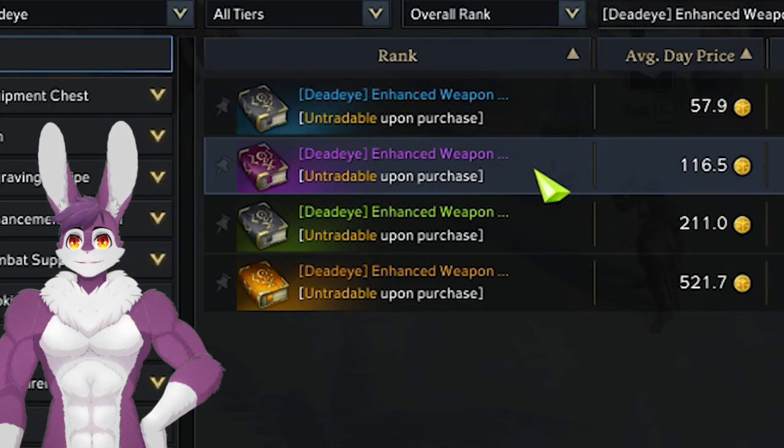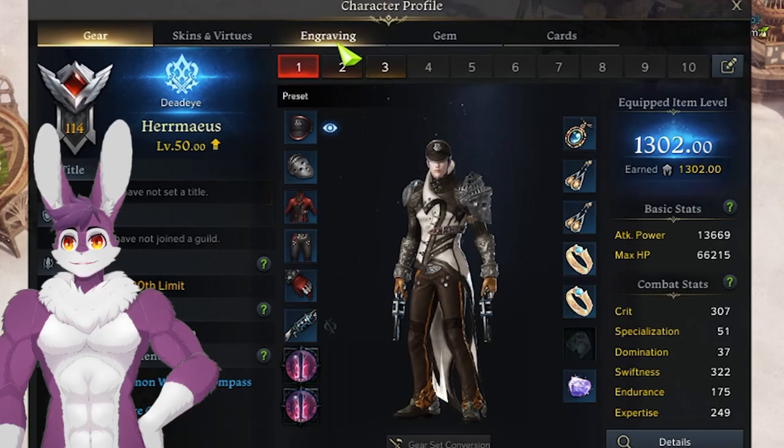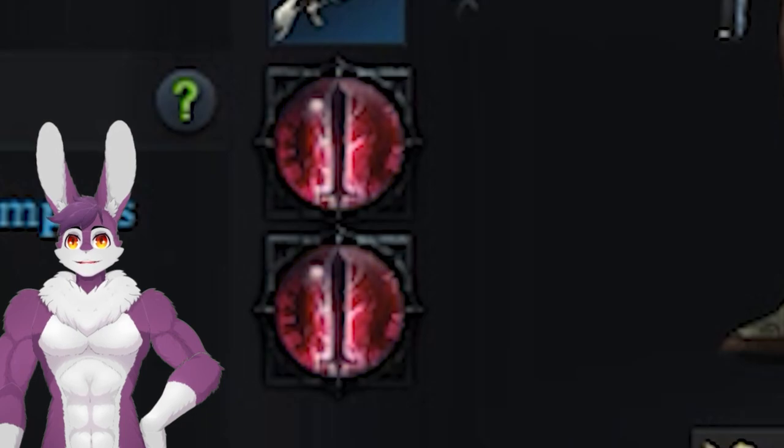Buy class engraving books for a huge damage boost early on the market. You'll need 20 green, blue, and purple books. Double slot them in your engraving slots for a level 3 class engraving.